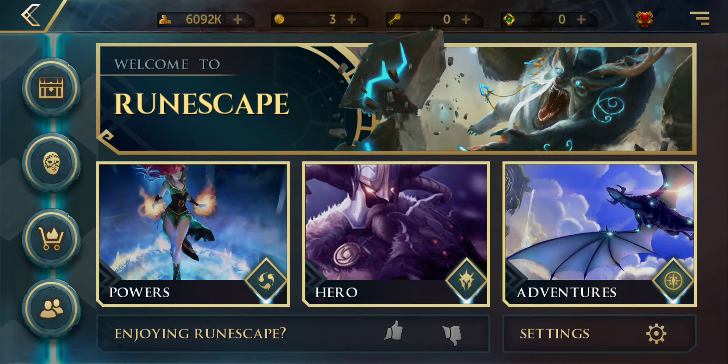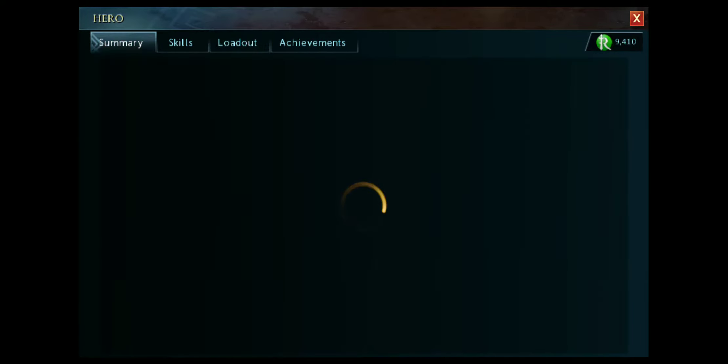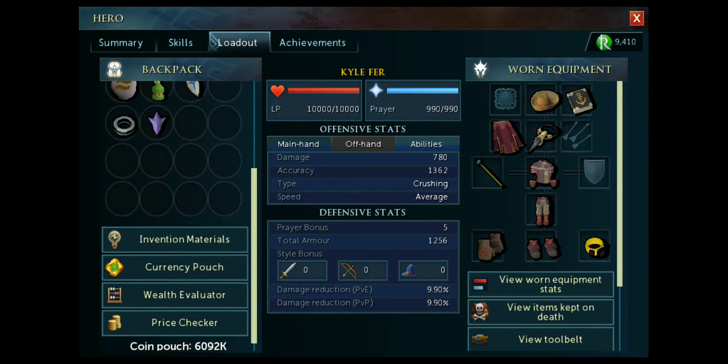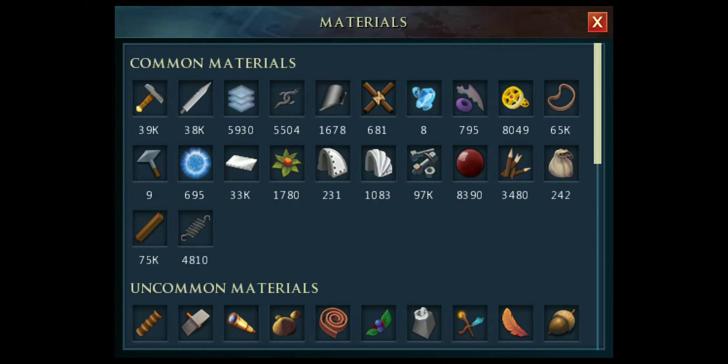Top left, hit the home button, go to hero, and then you'll see these tabs. You just scroll over to the loadout tab, and then you can scroll your inventory down, and then you'll have access to these pouches.